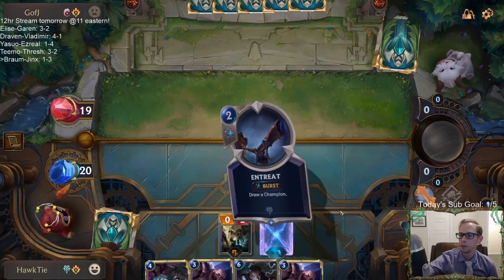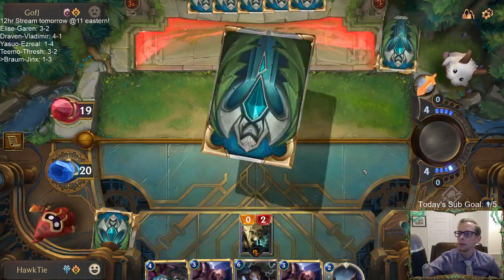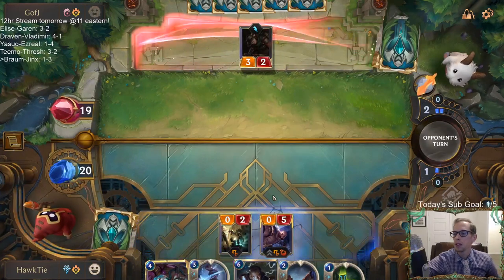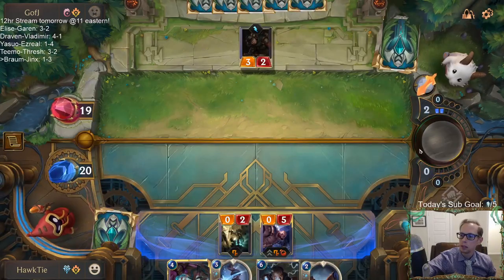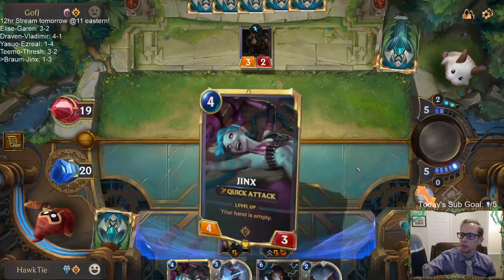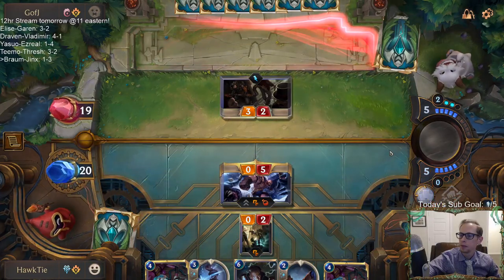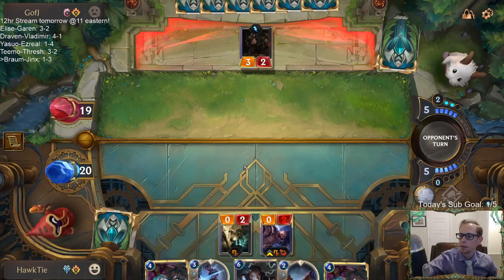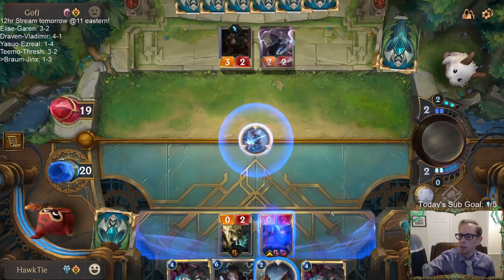Alright, well we're drawing cards - we are doing that. Good job Braum, play some defense. Shuffle a bunch more Jinxes into the deck, draw more Jinxes. Take Heart the Braum. Hope they don't draw one of their three Will of Ionias.